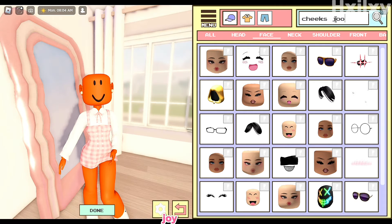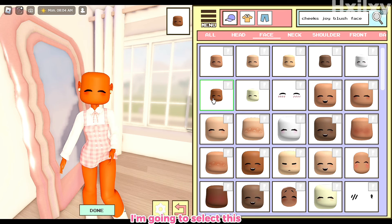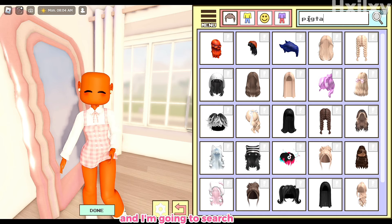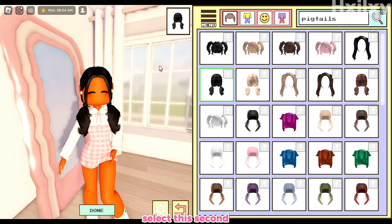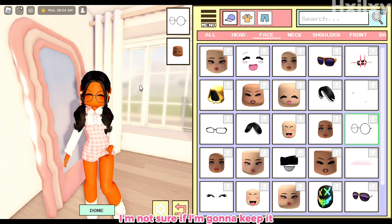Then switch over to face and search 'cheeks joy blush face' — it will be on the screen — and select the one that matches your skin color; I'm going to select the second one. Then switch over to hair and search 'pigtails,' or whatever type of hair you want, and select one. You can also use glasses — they're kind of cute — so you can use them if you like.